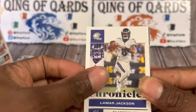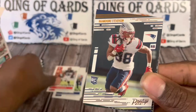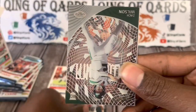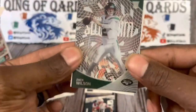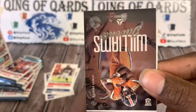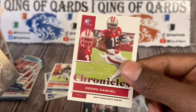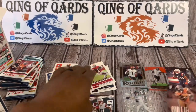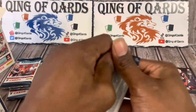Starting off with Lamar Jackson, Daniel Jones — boo — Nick Chubb. We got Ramondre Stevenson Prestige, and Prestige is a blaster exclusive. This is going to be a Clear Vision of Zach Wilson — nice hit. We got Javante Williams and we're going to finish it off with DBO Samuel pink Chronicles. I was hoping that was going to be Trey Lance.